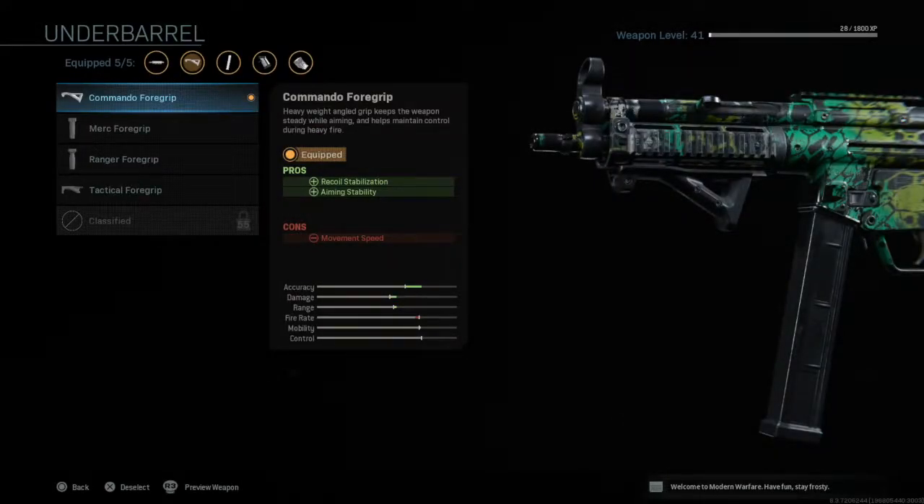Under barrel we have the Commando foregrip — it increases recoil stabilisation and aiming stability in exchange for movement speed. But these aren't noticeable cons at all; you don't notice a decrease in movement speed whatsoever. Obviously using an SMG you're moving fast anyway, a lot faster than people using ARs. Being able to increase your recoil stabilisation and aiming stability — being more accurate and landing shots consistently — is going to make a huge difference in winning gunfights.